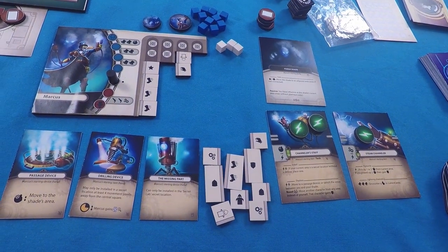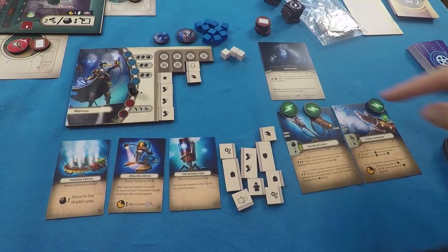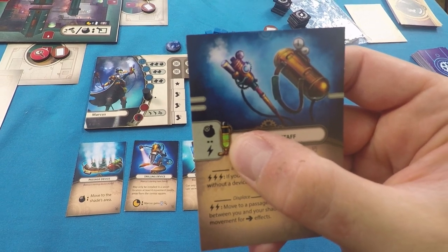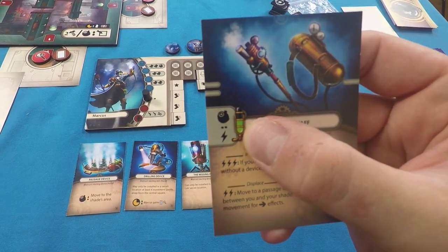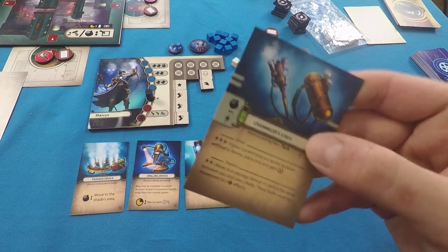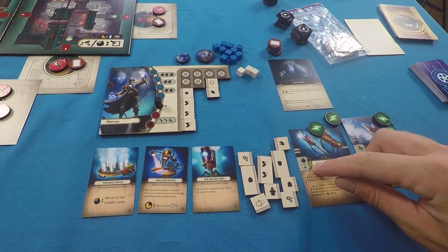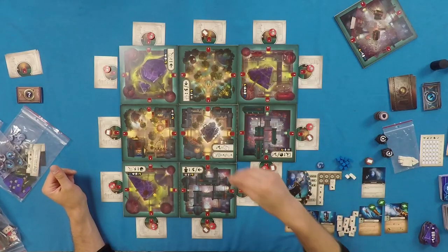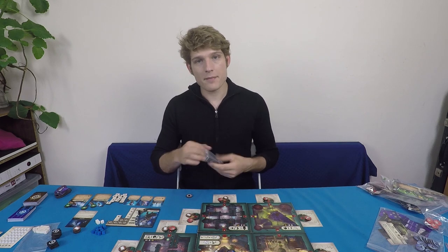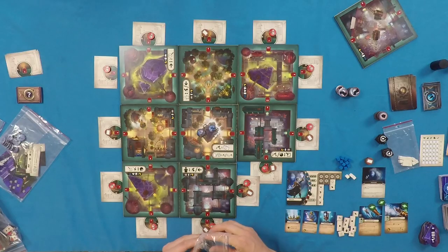Marcus's player board is set up with two action columns and his mood starting in the middle. His starting items get charges placed on them — every item has a full capacity shown by the charge barometer, with filled green squares indicating starting charge. You can add a charge by spending a steam resource. At setup, put one charge for every green symbol shown.